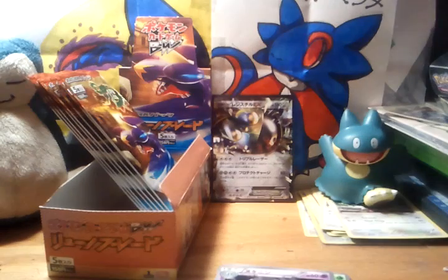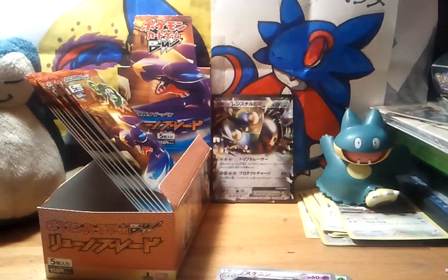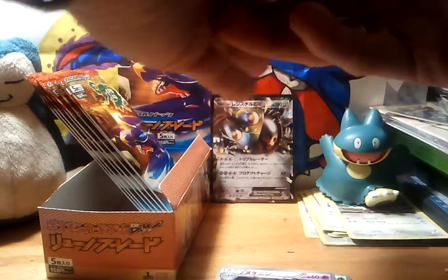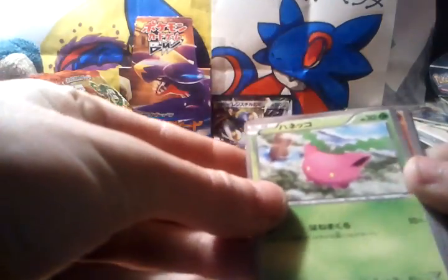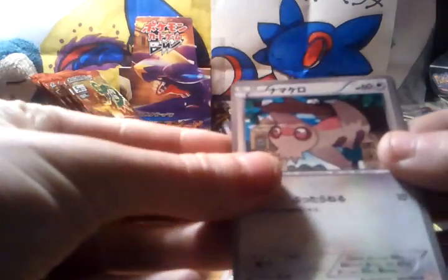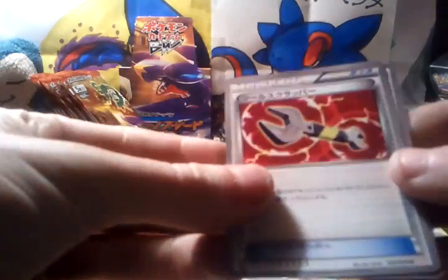I plan on getting more of these boxes actually — not Dragonblade, but like Dark Crush. Alright, next pack: Hoppip, Cubone, Slakoth, Monkey Wrench — I don't know what that's actually called — and a Braviary.